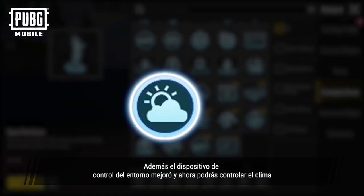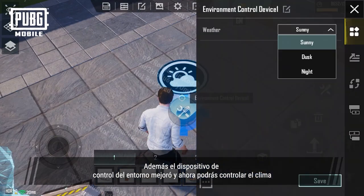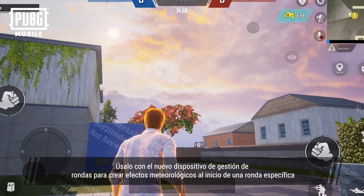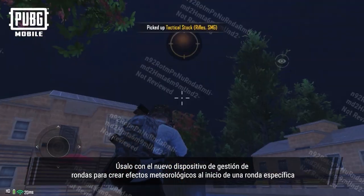Additionally, the Environment Control device has been updated to control the weather. Use it with the new Round Management device to trigger specific weather effects at the beginning of a designated round.